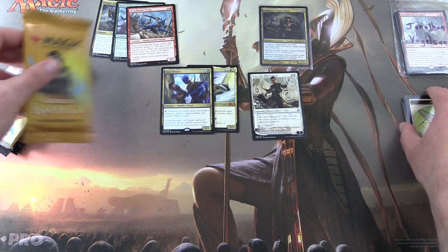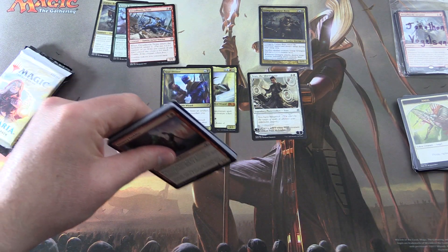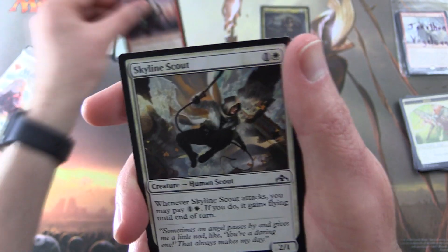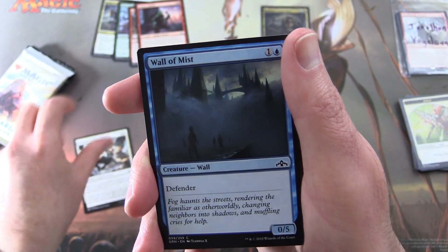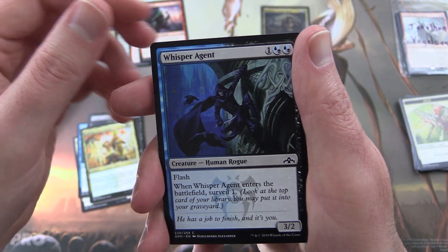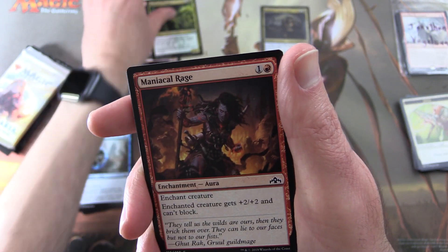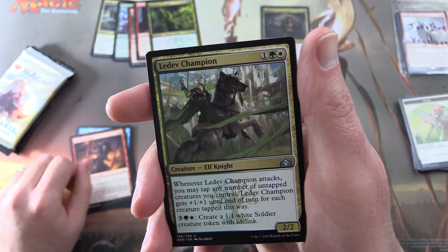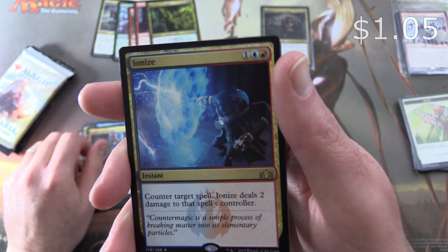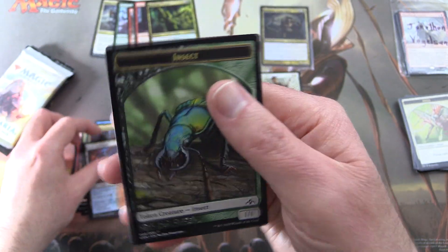Moving on to Guilds of Ravnica. You'll notice there's no Ravnica Allegiance — I don't think that had any zombies in it, although I probably should have checked for warriors. But zombies are more interesting to me. We have Ornery Goblin — Creature Goblin Warrior, yes, he goes in. Also Skylion Scout, Wall of Mist, Hitchclaw Recluse, Spinal Centipede, Centaur Peacemaker, Whisper Agent, Capture Sphere, and Erstwhile Trooper — a Zombie Soldier. Uncommons: Ledev Champion, Guild Summit, Legion Guild Mage. And the rare is Ionize, an instant for three: counter target spell and Ionize deals two damage to that spell's controller. Plus an Izzet Guildgate and an insect token.